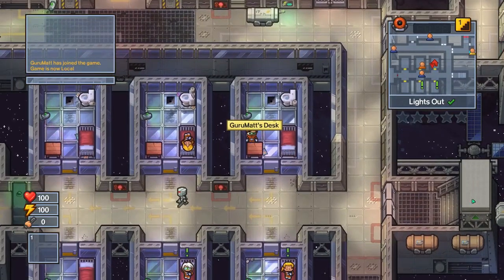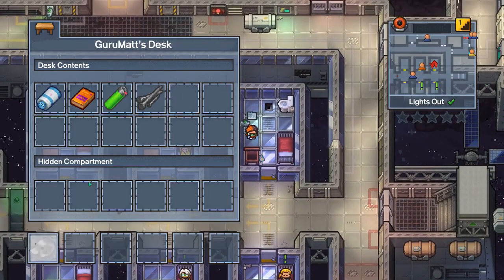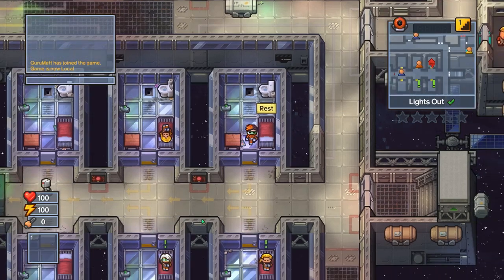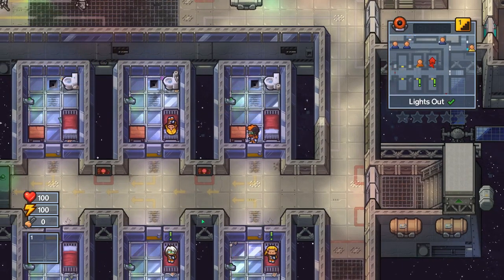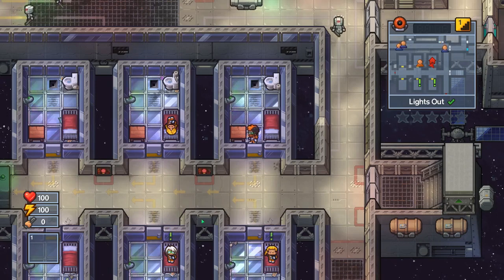Hello everyone, welcome to another episode of Guru Mac Guides, where I'm going to show you a quick and easy way to escape on the USS Anomaly. Now there are three things — technically four things — you're going to be needing for this escape.